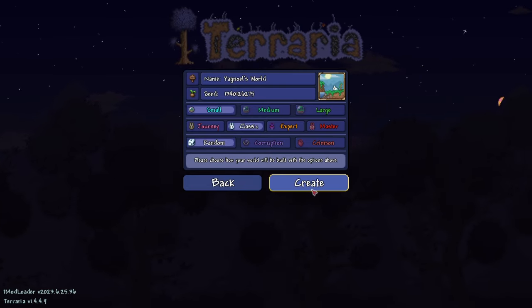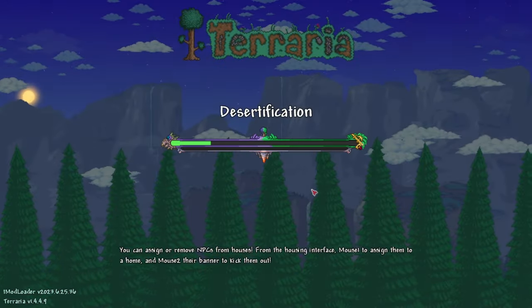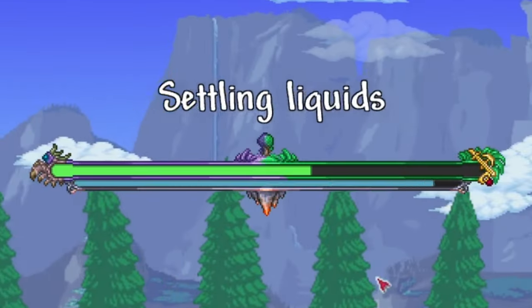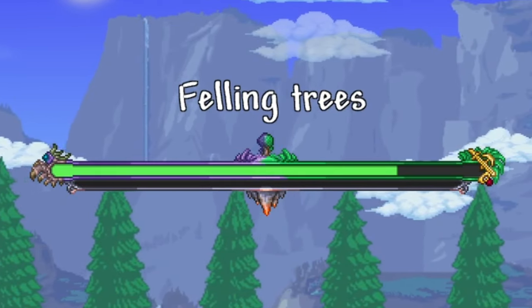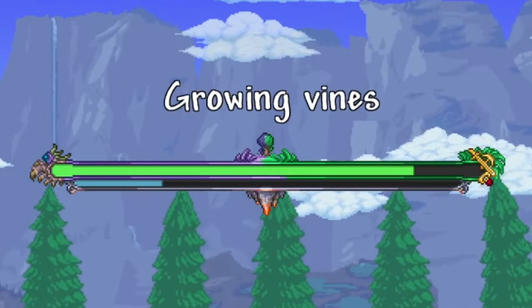When you've done all that, you can click on Create World and you will be brought to a loading screen, where you can see which biome the game picked out for you. In my case I got the Corruption biome, so I will be fighting the Corruption boss and will be unable to fight the Crimson boss for a while, but that's no big deal.